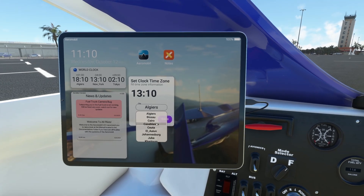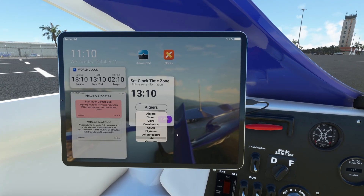The time zone clock definitely needs a little bit of work — just odd behavior. But again, it just released today, so we're all seeing this for the first time. The one thing I really do like is the news update panel. It gives us all the information we need right out of the bat — like that teleporting to the fuel truck is currently not working and will be fixed very soon. I really like that there's an update post in the aircraft so every time you load it, you know what's new.